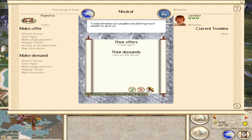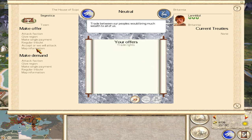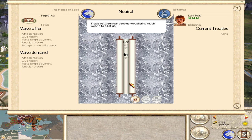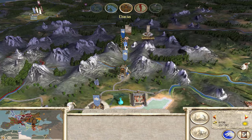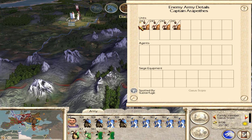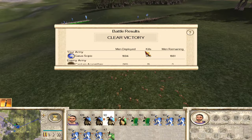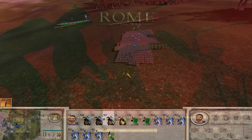Britain wants trade rights — I'll counter offer with trade routes and map information in exchange. That worked out. Dacia is attacking me with just warbands — I should be able to take care of them pretty easily. Pretty good victory: we only lost 15 and killed 965. We had the hill advantage, so it was really good.